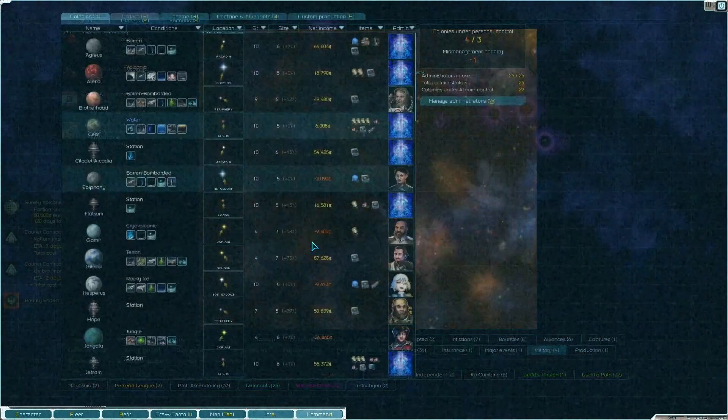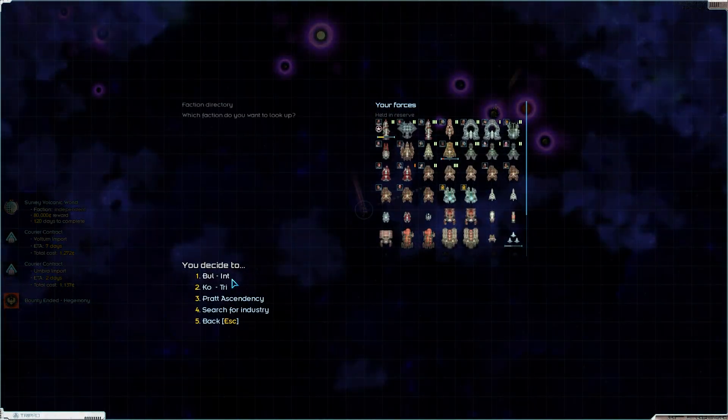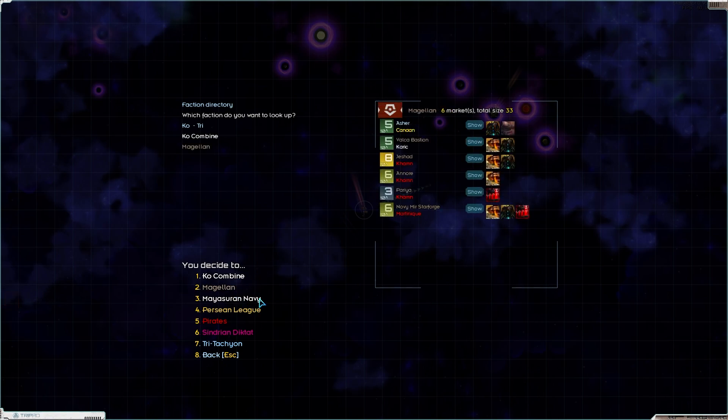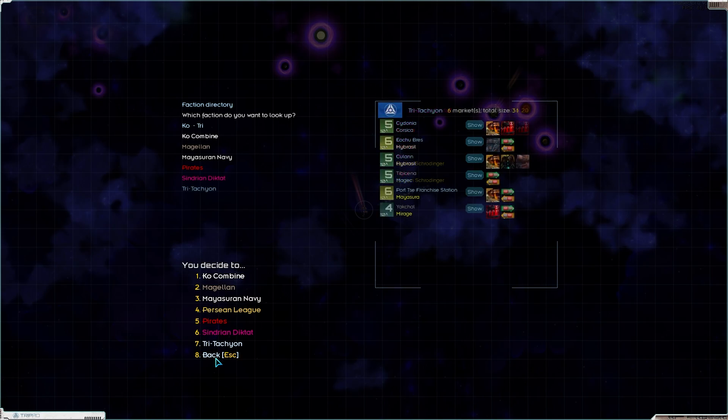So there's one left. If we have a look at the faction directory - this is my Bible at the moment. Co-Combine's got one planet left. The Magellans have six. The Maishurans have two, but they're not really anything of value. Pirates have quite a few - that's good for me. I think maybe we go off to the Diktat next. They're a small faction, but we're sharing systems with them and I don't like that.